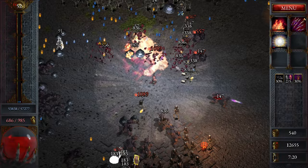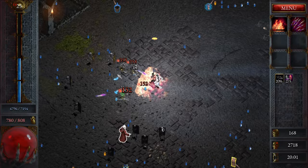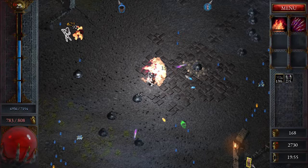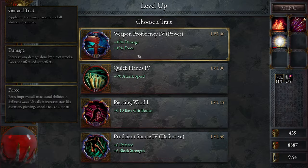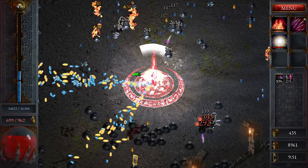Character experience is gained by picking up orbs that are dropped on the ground by enemies. As you approach them, you hoover them up to gain experience. Fill up your experience bar to level up. There's even an item you can pick up that will turn your character into a sort of super vacuum, sucking up any of those XP orbs that you might have missed. Watching your experience bar shoot up and leveling up multiple times in a matter of seconds is very satisfying.